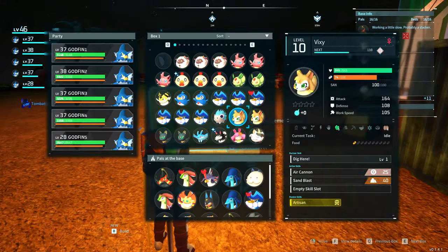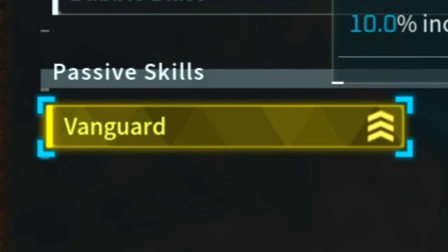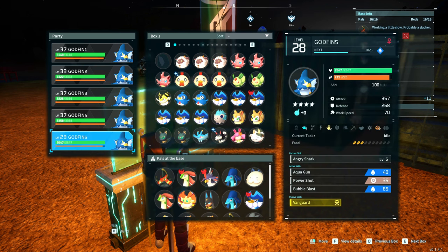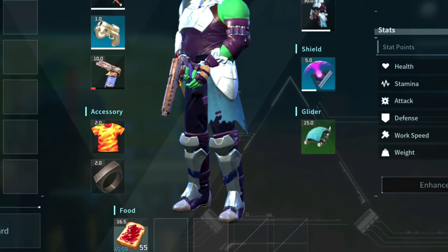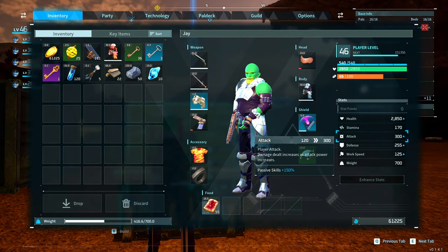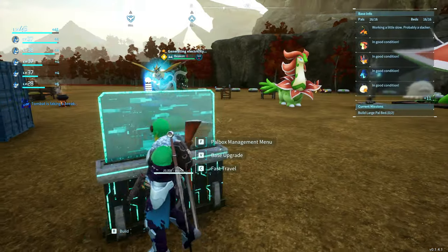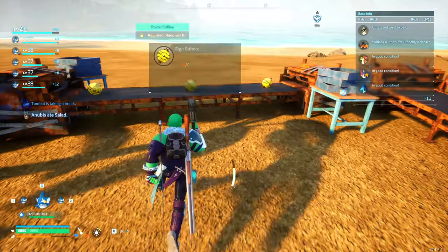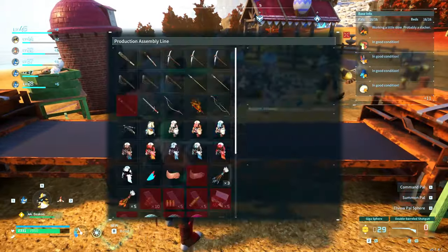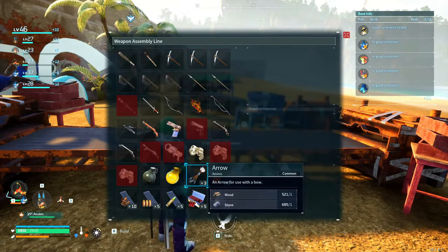We got all five of them maxed out. Looking at them here — four stars, four stars, four stars — plus they all have Vanguard, which increases player attacks. We've got 10% on each one plus the bonus percentage. What's our final percentage? 150%! That's actually huge. But is it worth it? I honestly don't think so. You have to catch 116 times five — that's 580 Gobfins — to get 150% attack bonus.